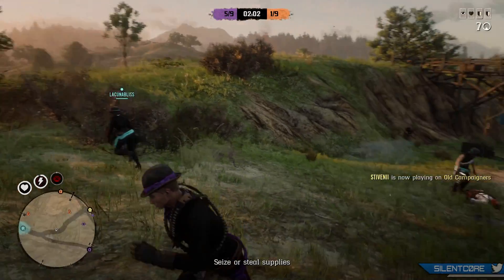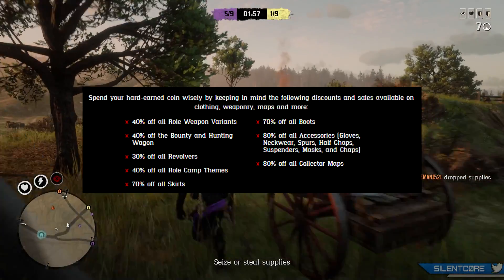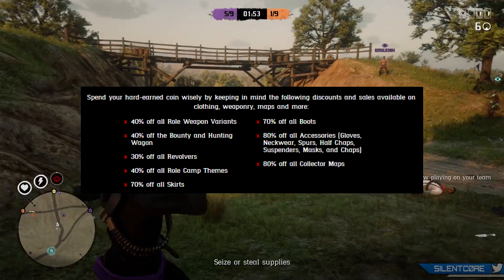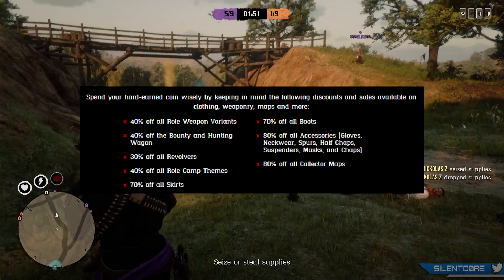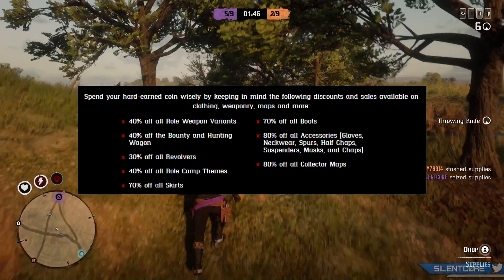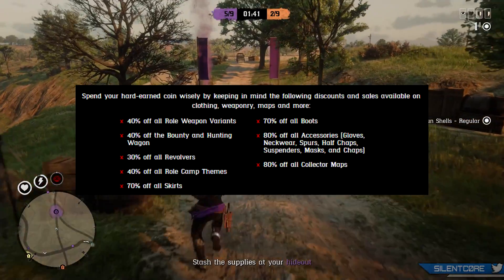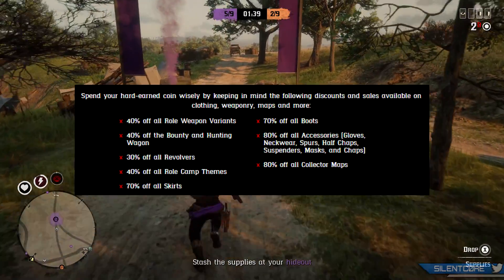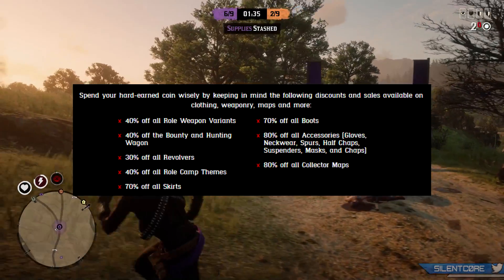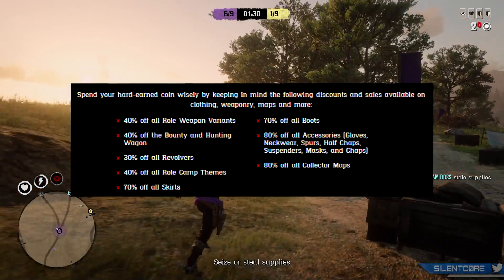Today's update has introduced a massive amount of discounts: 40% off all role weapon variants, 40% off the bounty and hunting wagon, 30% off all revolvers, 40% off all role camp themes, 70% off all skirts, 70% off all boots, 80% off all accessories — including gloves, neckwear, spurs, half chaps, suspenders, masks, and chaps — and lastly 80% off all collector maps.